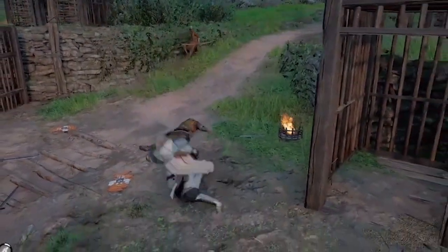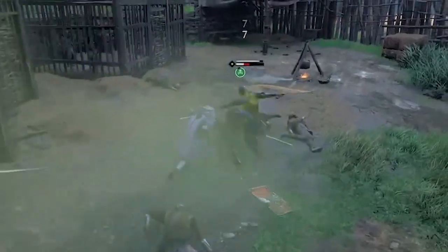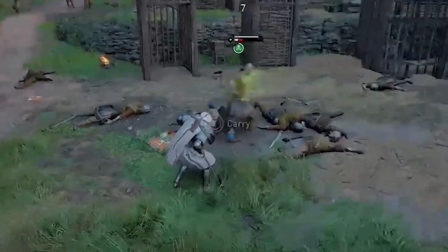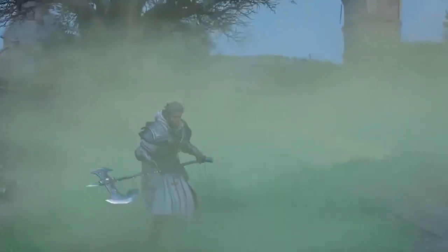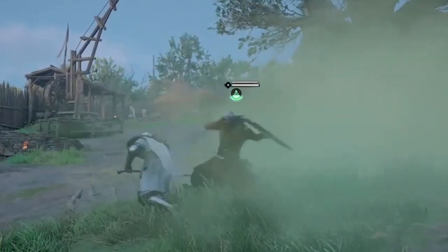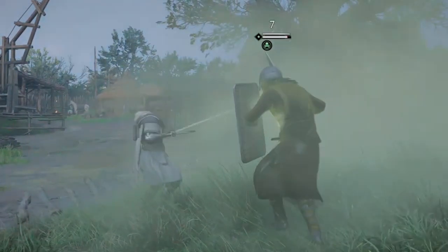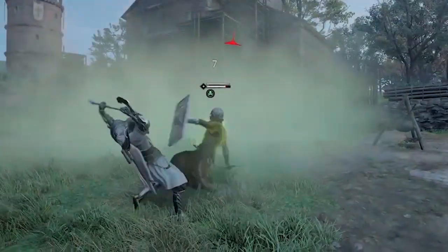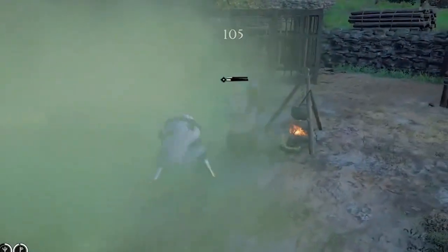After killing this next enemy right here, the perk triggers — you see the Poison Cloud — and this other enemy is being poisoned and is actually just going to drop dead from Poison damage, without Eivor even needing to strike. And now you'll see another enemy enter the area, and he's also being affected by Poison. Poison's going to be dealing damage over time, weakening any enemies that enter this Poison Cloud.